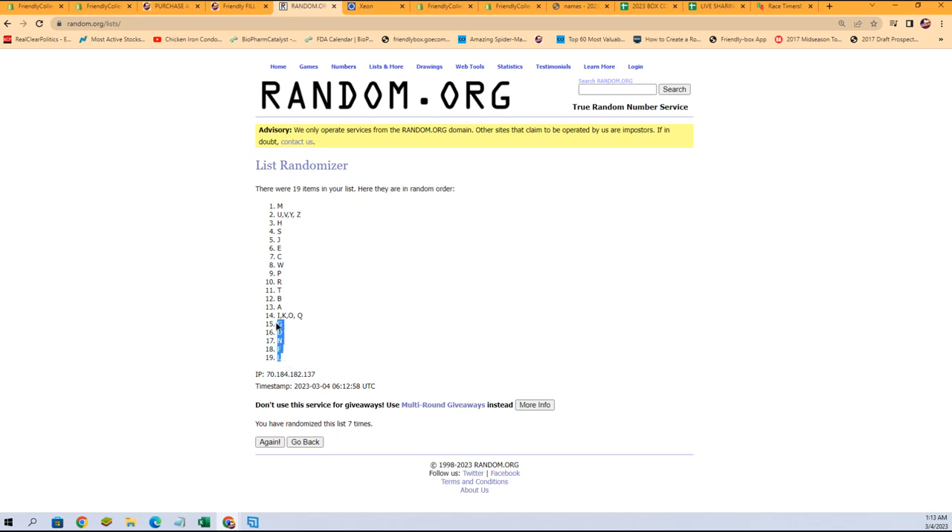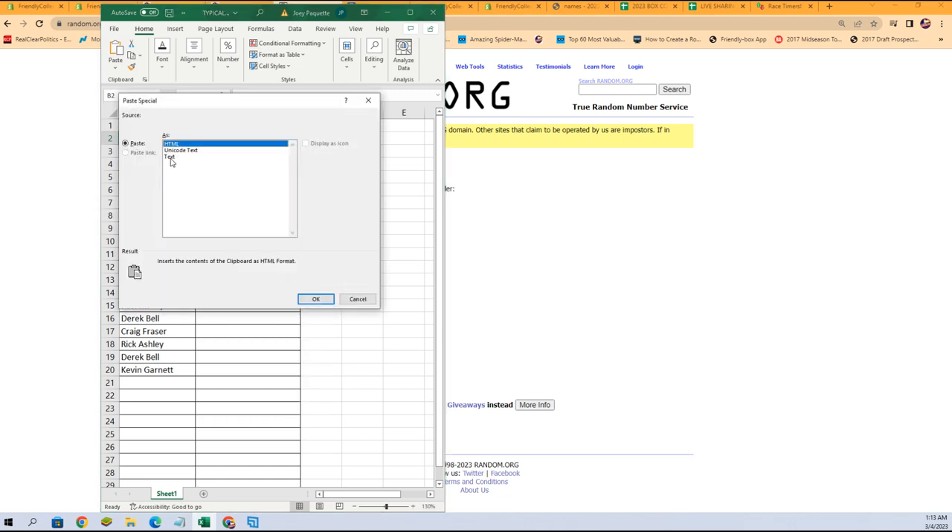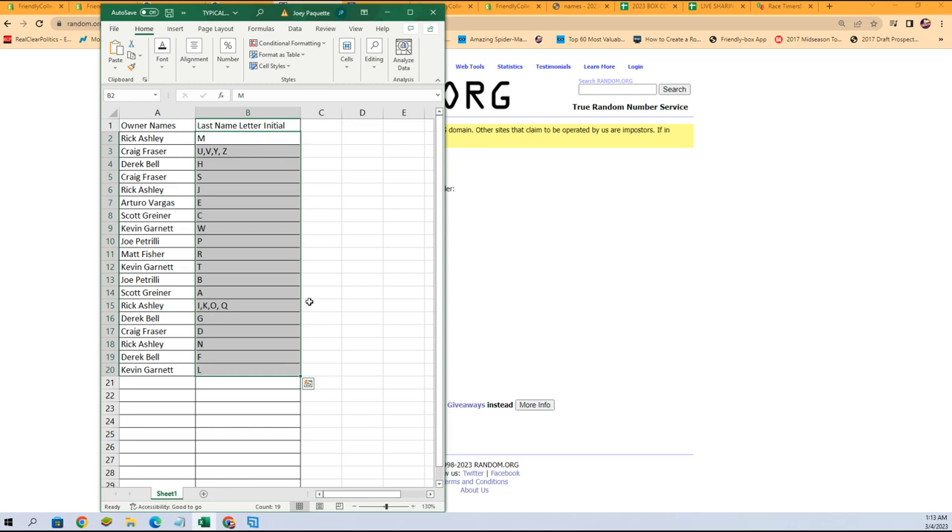NFL at the bottom — I sometimes look for weird words in the randomized, gotta entertain yourself. All right: Rick A, you've got the last name letter M. Craig F, the U-V-Y-Z combo spot. Derek B, you've got H. Craig F, S. Rick A, J. Arturo V, E. Scott G, C. Kevin G, W. Joe P, P. Matt F, letter R. Kevin G, letter T. Joe P, letter B. Scott G, letter A. Rick A, you've got the I-K-O-Q combo spot. Derek B, letter G. Craig F, letter D. Rick A, letter N. Derek B, letter F. And Kevin G, letter L.